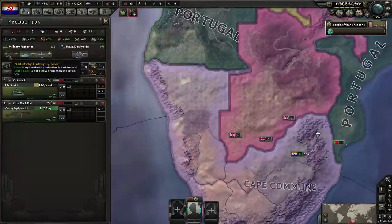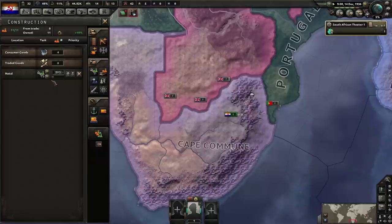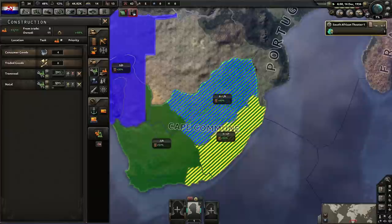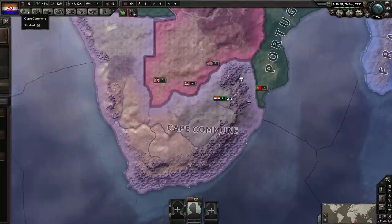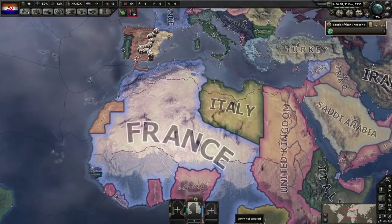There we go. We've made one military factory, which isn't too bad. Right now we need to get more political power because we need to go for anti-colonial crusade — it gives an extra 10% war support, which will allow us to go for partial mobilization. That is very useful for a small nation because you want to get mobilized as soon as possible.